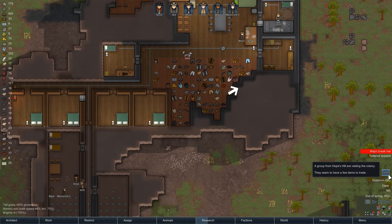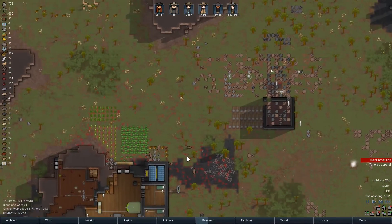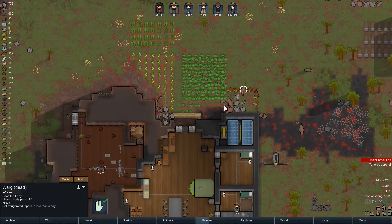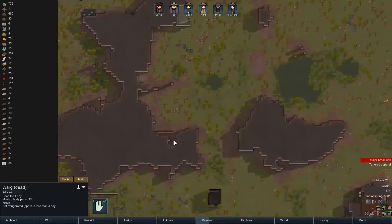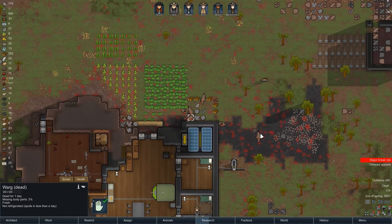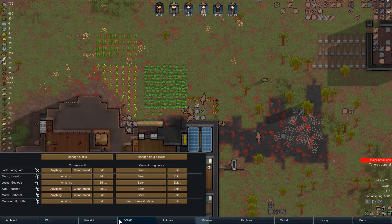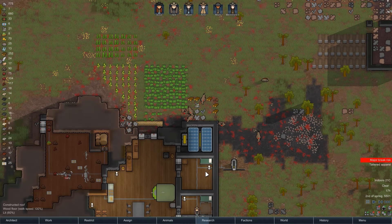We have visitors - a group from Hope's Hill visiting. I'm sorry to say, group from Hope's Hill, you might be screwed because these boars are going to... wait, these boars are dead. These wargs are all dead. Did the rest of them just go away and there was just dead bodies there making me think they were still around? Oh, we can actually unrestrict everyone.